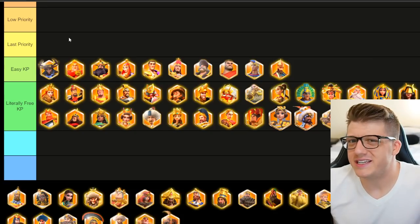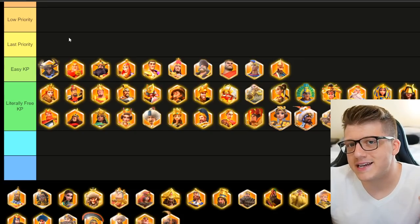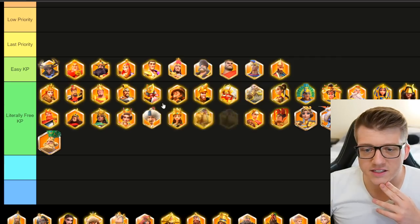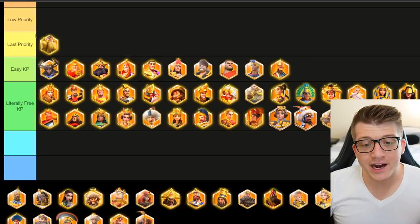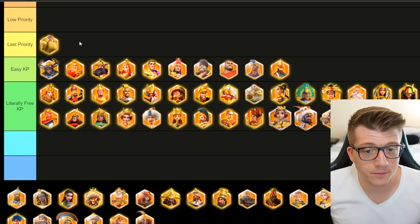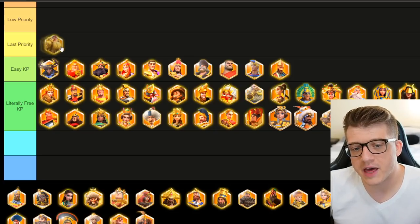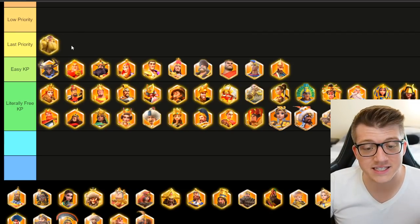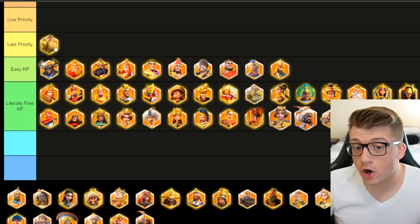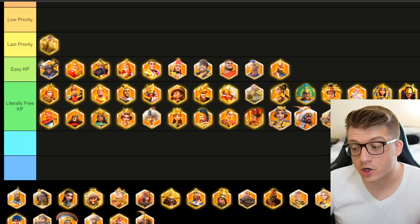Let's talk about commanders you just shouldn't ever hit — last priority. These are commanders where there's no reason to hit them in the open field because they're either not a threat or they get stronger if you hit them. This includes Harold: Harold goes from single target to circular AOE if you swarm him, which is just not good. He's not providing any debuffs or buffs — just raw damage — and if you swarm him, he gets stronger. He's probably also paired with somebody like Pakal or Martel.